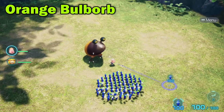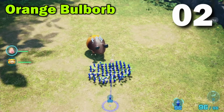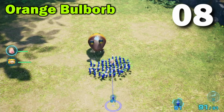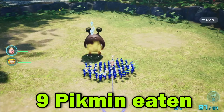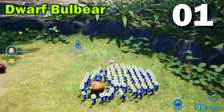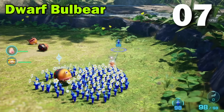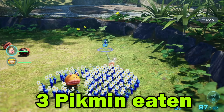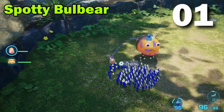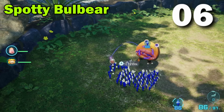Next, the Orange Ball Borb. Ollie's Pikmin are at your disposal. Dwarf Ball Bear — there we go. You're in a field of Pikmin just ready for you to munch on. The Spotty Ball Bear. Oh my god, he has taken big bites. Nice.